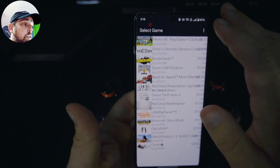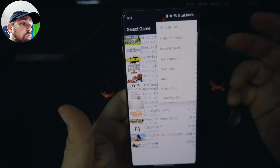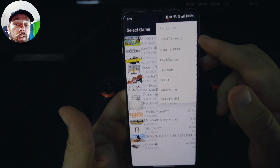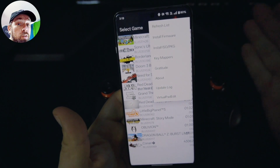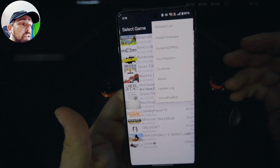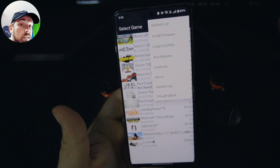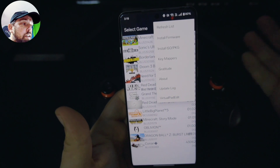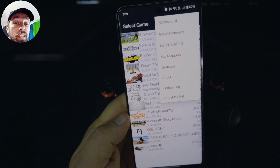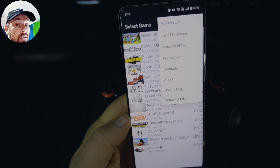Now I'm going to show you some of the different things here. When you do actually install this, you'll have to install the firmware — which if you Google it you'll find out how to do that. Installing the ISO and PKG files is pretty self-explanatory, but some of these games will not install properly and they crash when you bring them over, like Grand Theft Auto 5.